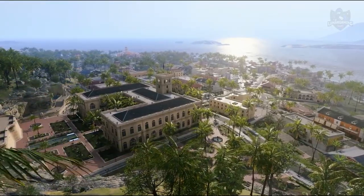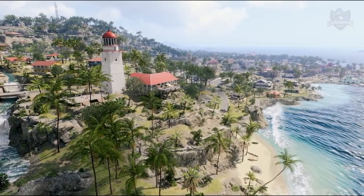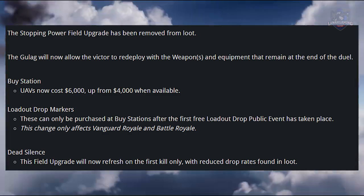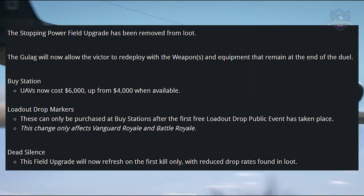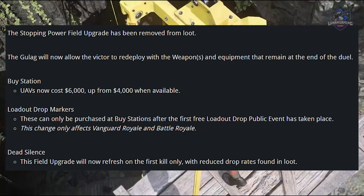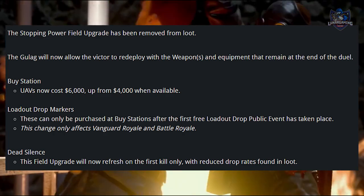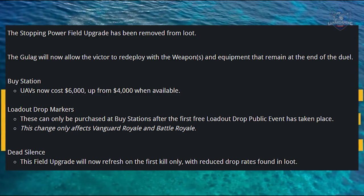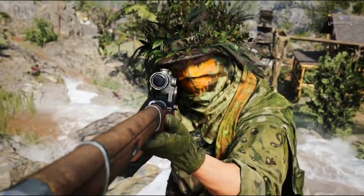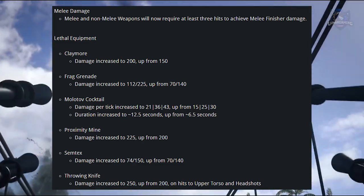That is everything for new game changes, items, and gameplay. As for game adjustments to existing content: the Stopping Power field upgrade has been removed from the loot pool. The gulag will now allow the victor to redeploy with the weapons and equipment that remain at the end of the duel. Buy stations have changed UAVs from $4,000 to $6,000. Loadout drops can only be bought at buy stations after the first free loadout drop public event has taken place, but that only affects Vanguard Royale and Battle Royale. The Dead Silence field upgrade will now refresh on the first kill only, and its drop rates found in loot have been reduced. Melee damage and melee weapons will now require at least three hits to achieve melee finisher damage, with some other melee weapon changes covered later.